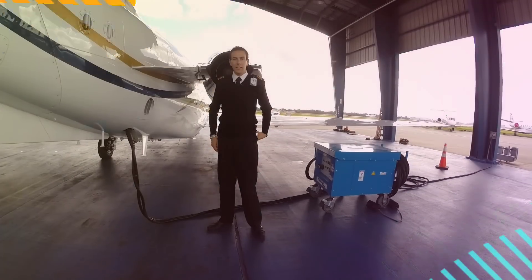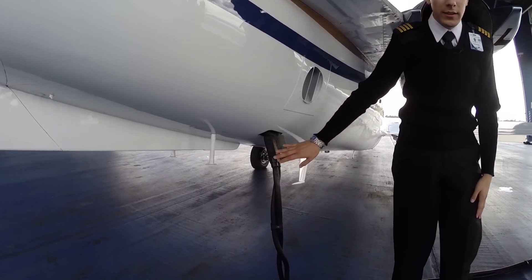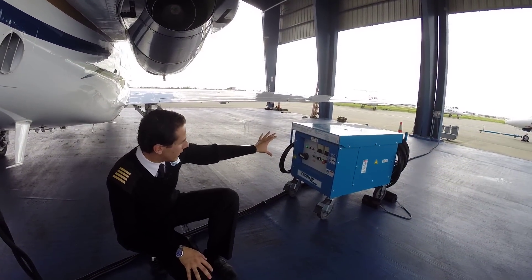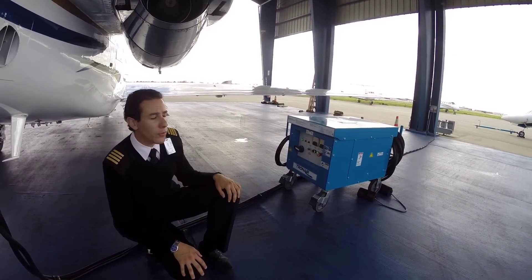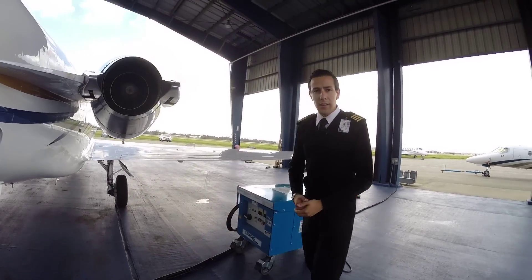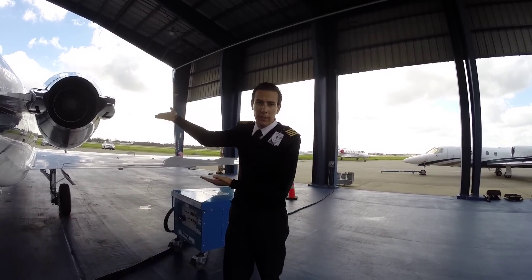First we need to make sure that we have a GPU connected. This is the power plant that gives us power, so we need to ask the lineman to please connect the GPU. This is the first step in order to have power in the cockpit.